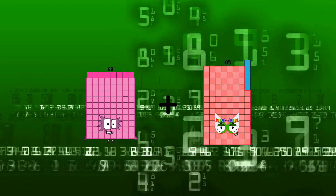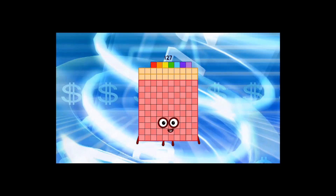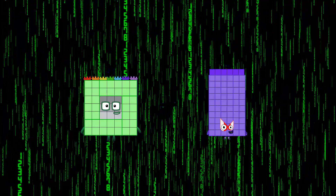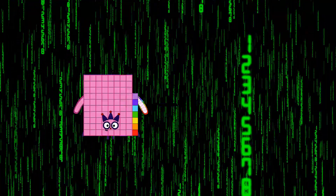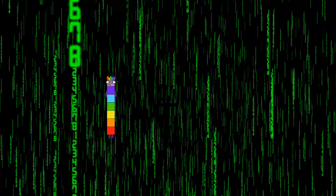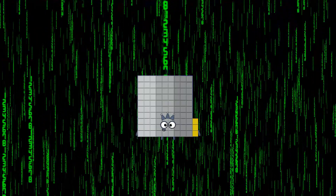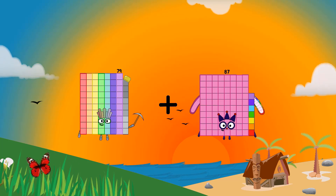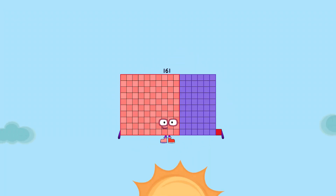88 plus 39 equals 127. 49 plus 82 equals 140. Wait — equals 131. 7 plus 86 equals 93. 79 plus 82 equals 161.